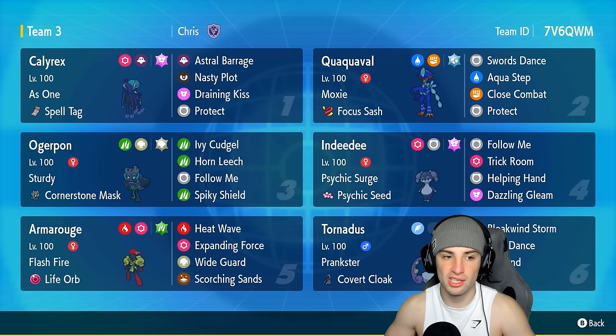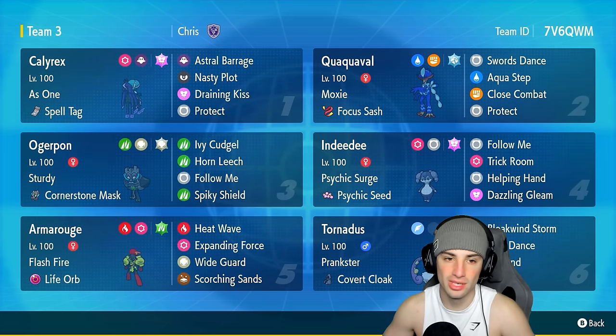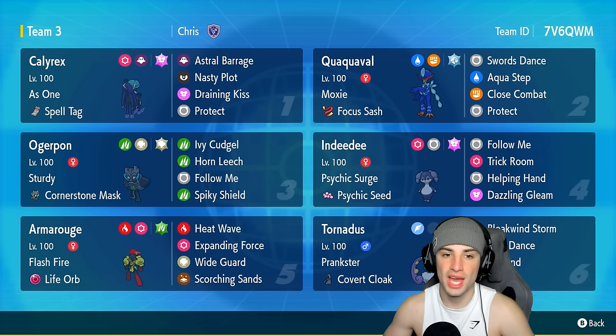Our restricted Pokémon on today's team is Shadow Rider Calyrex with the Spell Tag and the As One ability. It's rocking Fairy Tera with Astral Barrage, Nasty Plot for that special attack boost, Draining Kiss, and Protect as its final move.